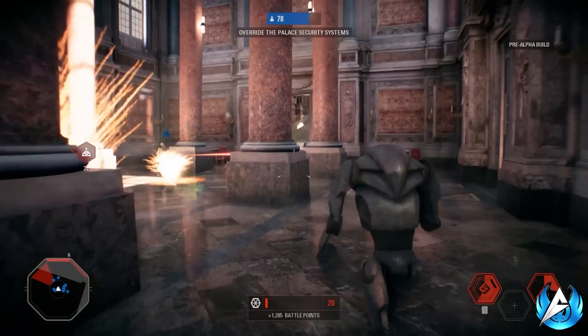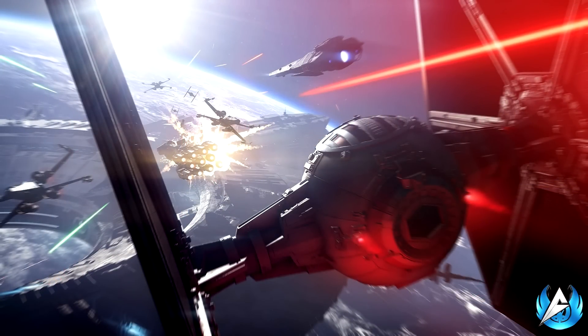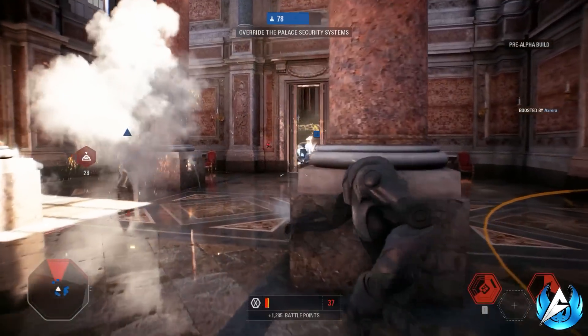With the first image on screen now, you get to see the Inferno Squad TIE Fighter from the back, some X-Wings, some space battles, and the Inferno Squad's Corvus ship in front of the TIE Fighter. I'm wondering if we'll actually get to play as the Corvus itself in the campaign, or whether we'll just stick to Inferno Squad TIE Fighters for space battles.